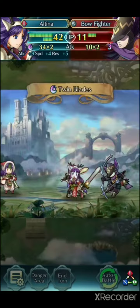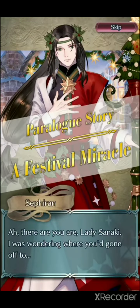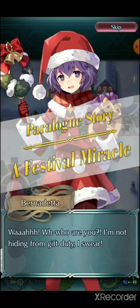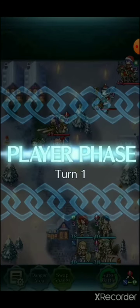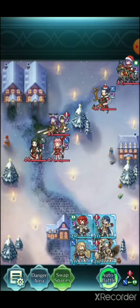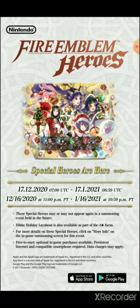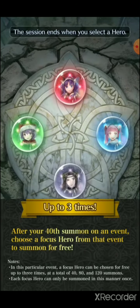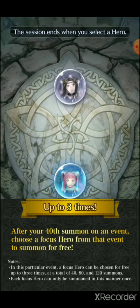It does seem like a vantage thing. Our free hero is Felix, and Hilda is indeed our free unit. This is really cool — Three Houses, and I guess Path of Radiance. Up to three times. I think I'm going to do the pull.